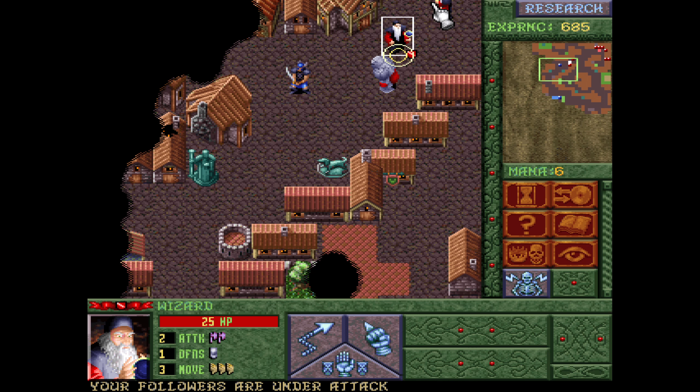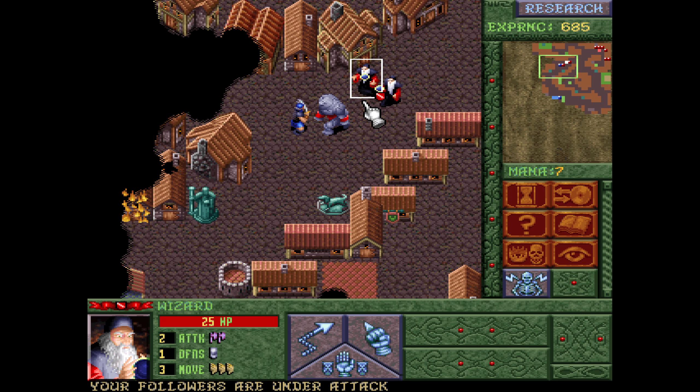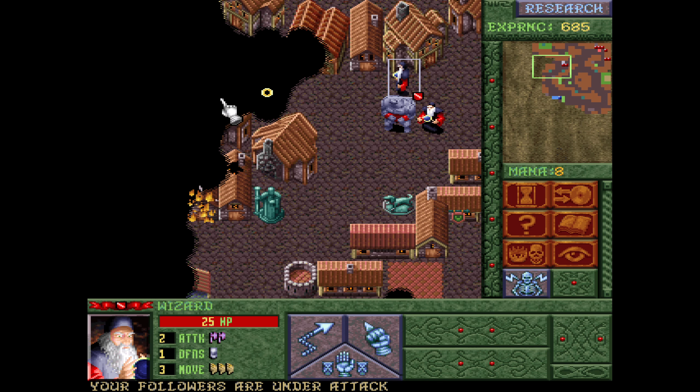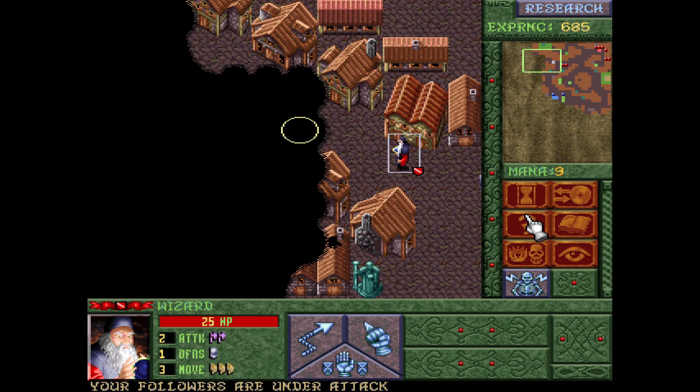The Juggernaut's got an absurd amount of health - 500 health and the highest defense in the game. It's gonna take some work for anybody to kill the thing. But at the same time, I would like to know where it is. I don't even know if it's hostile to us.